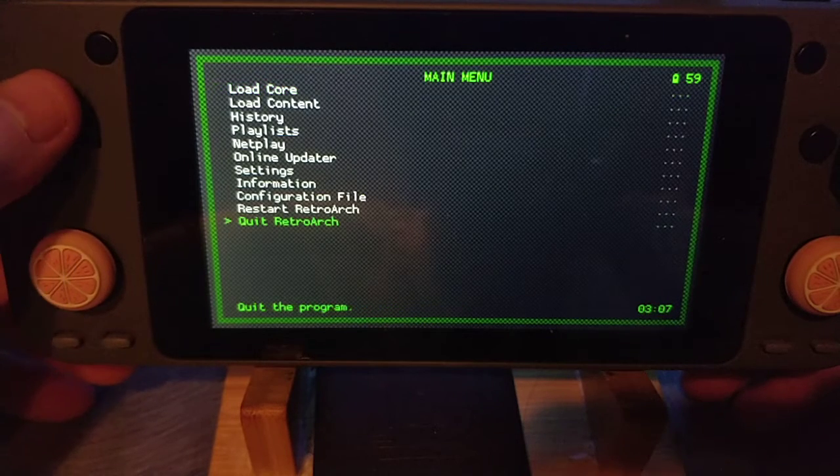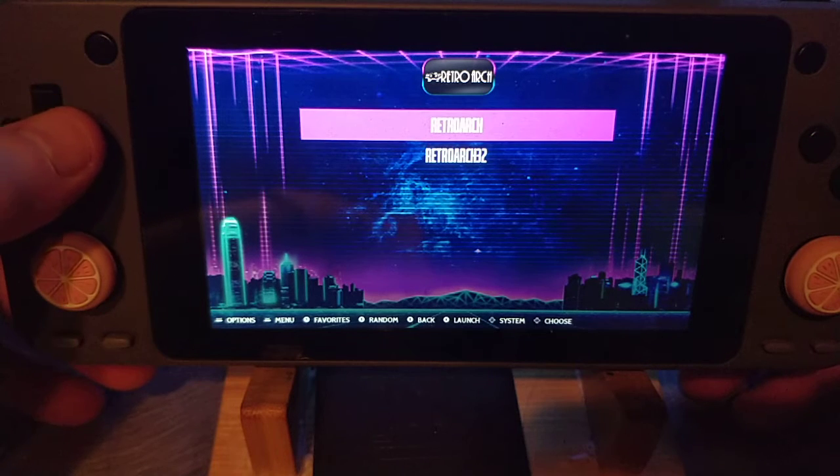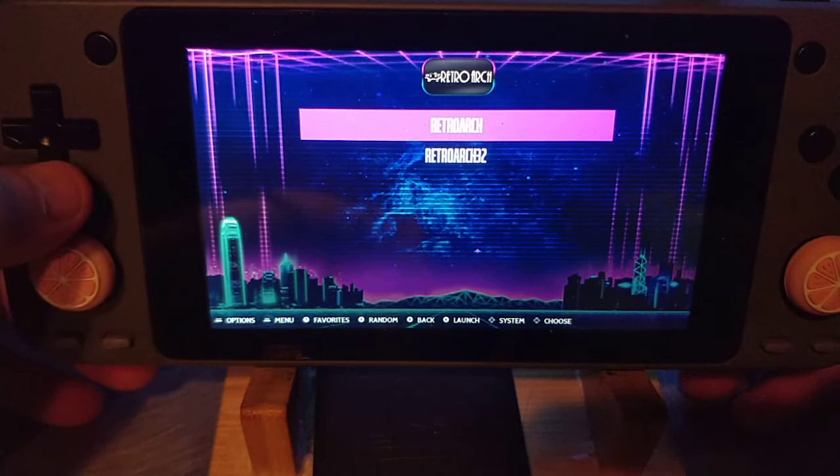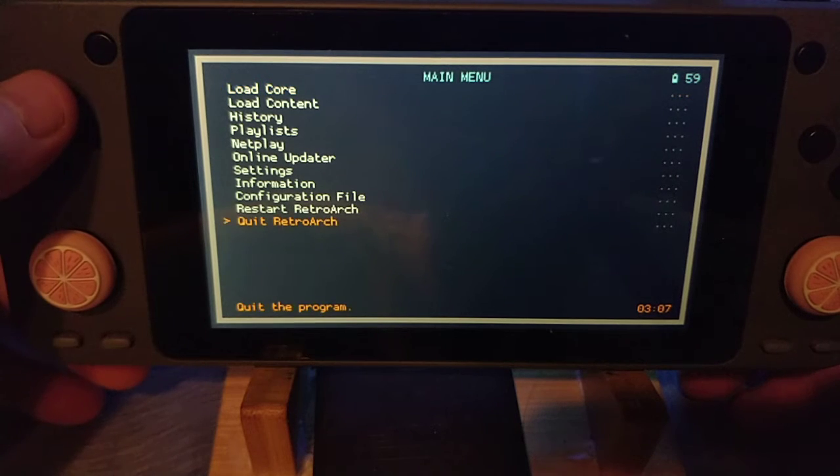I'm going to launch my Charge 32 quickly — you can see it's green here. Then you go to 64, and you can see the color is different: orange and black.